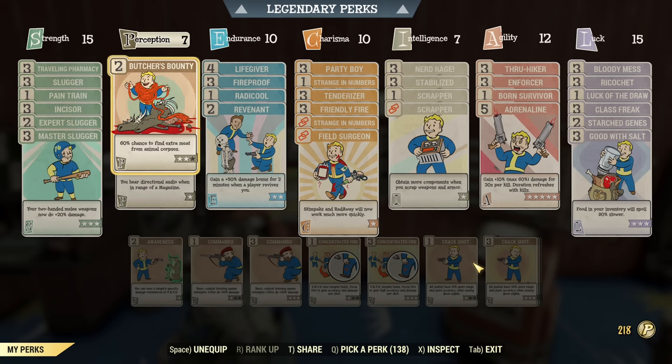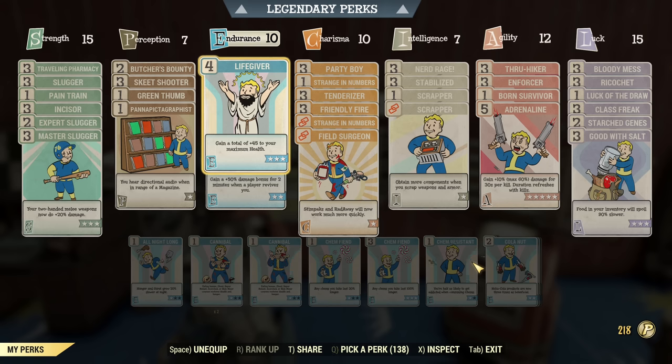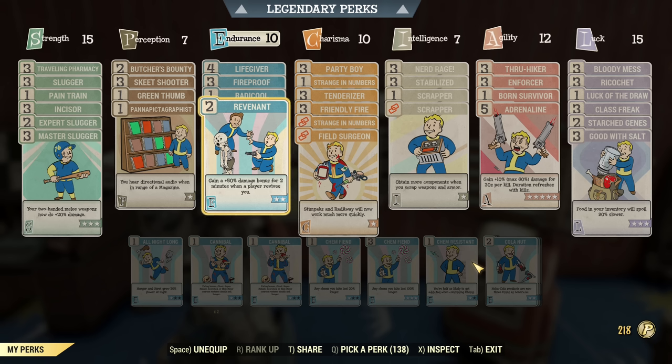Under Perception, there's a lot of stuff here. I have 7 points — it is all optional. You don't need any Perception points, so that's one place where you can cut points down. Under Endurance, I have Lifegiver for tankiness, Fireproof for extra tankiness, Radical for more damage, and Revenant if you want to bump the damage numbers even more. Not essential if you don't go for full damage — if you do, it's essential.